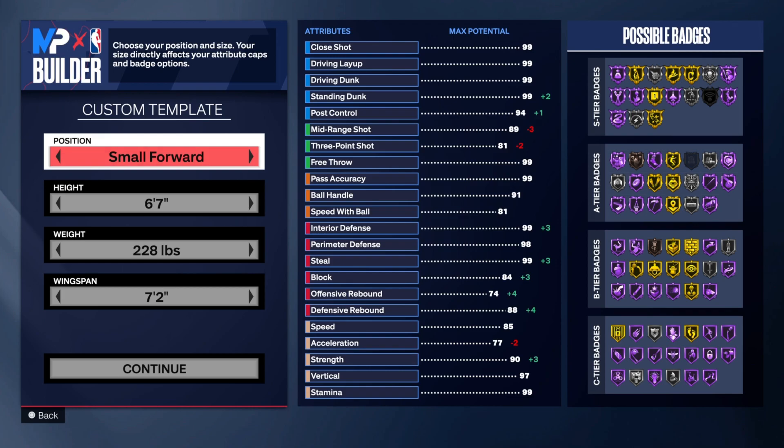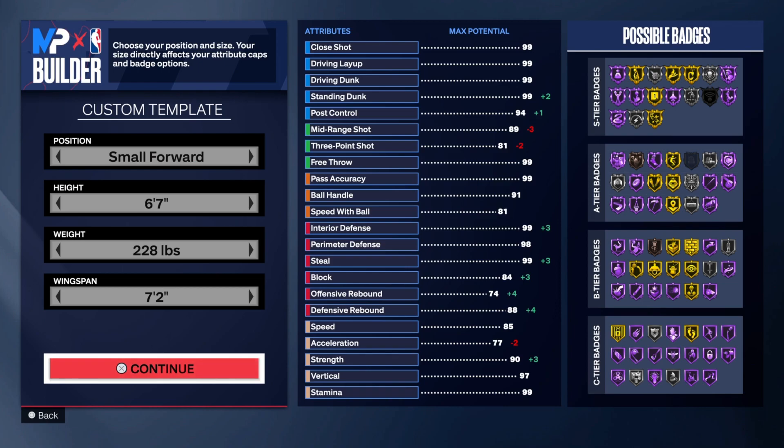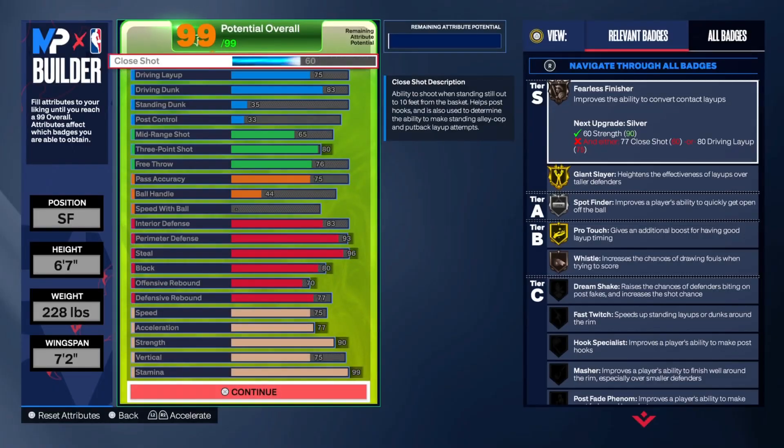The wingspan is going to be 7'2". A lot of stuff matters when you're making a lockdown build. One of the most important stats is strength, and then it's acceleration and speed. All those stats play into effect of how fast you are laterally guarding somebody and how fast you can chase somebody down — say you're going for a chase down block or something like that. Once you've got all these physicals done, go ahead and press continue.